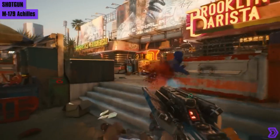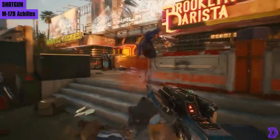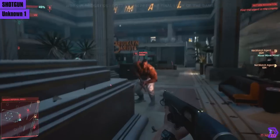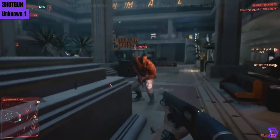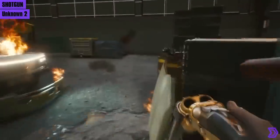Then we have the M179 Achilles by Militech — it's a tech shotgun and we don't have much more info beyond a short clip. Here's also an unknown power shotgun that seems like a standard powerful pump action, and then we have what looks like the Blunderbuss without the tech modifications — a double-barrel power shotgun.